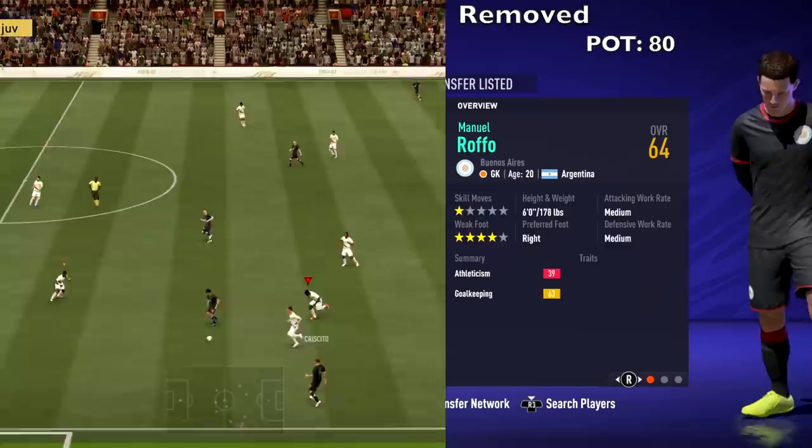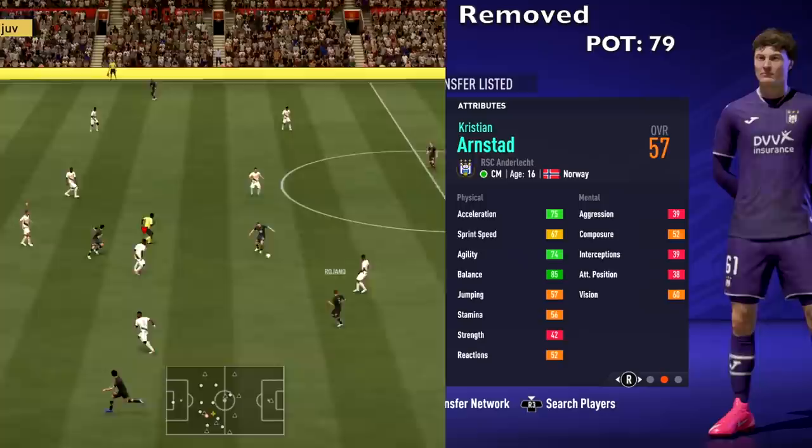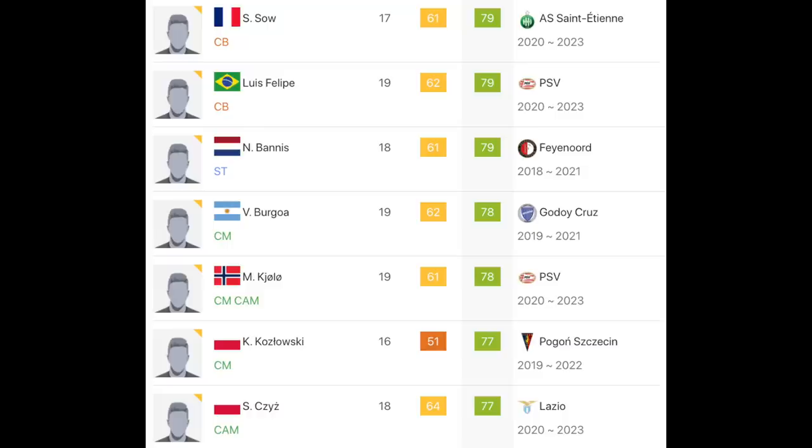We have Manuel Roffo from Buenos Aires — Boca Juniors — a 20-year-old goalkeeper with a 64 overall and 80 potential. Then Arnstad from Underlect, 57 overall and 79 potential. And DeLang from PSV, 59 overall and 79 potential. That's not the full list — just the highest potential players. Go to SoFIFA for the full list.